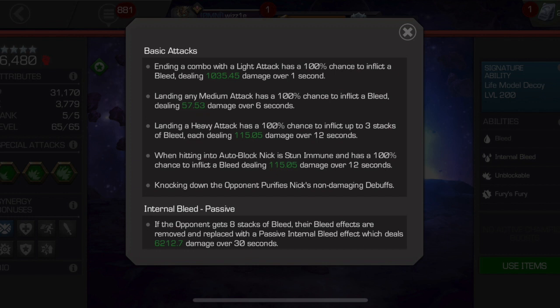Ending a combo with a light attack has a 100% chance to inflict a bleed dealing 1,035.45 damage over one second. Landing any medium attack has a 100% chance to inflict a bleed dealing 57.53 damage over six seconds. Landing a heavy attack has a 100% chance to inflict up to three stacks of bleed, each dealing 115.05 damage over 12 seconds — a great way to stack up multiple bleeds. When hitting into auto block, Nick is stun immune and has a 100% chance to inflict a bleed dealing 115.05 damage over 12 seconds.